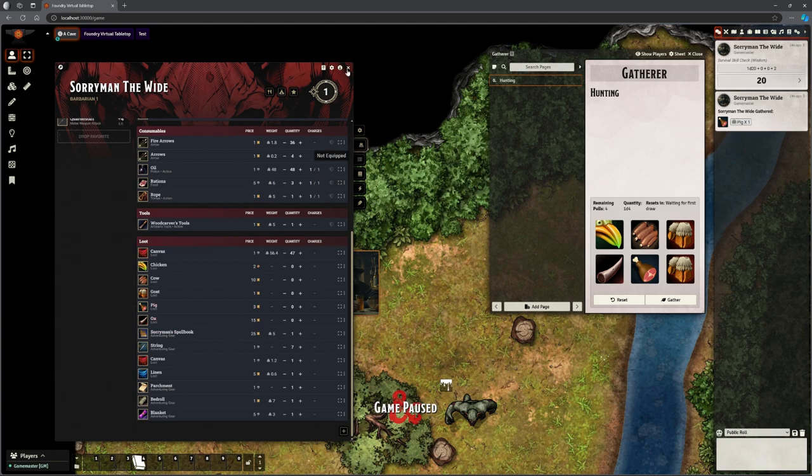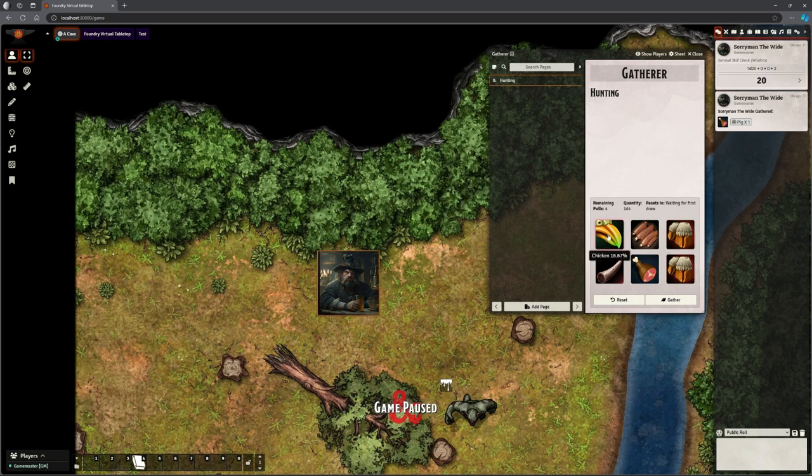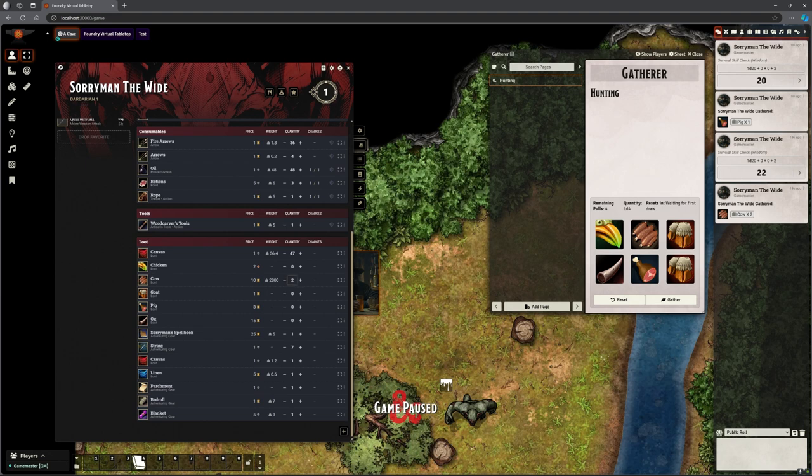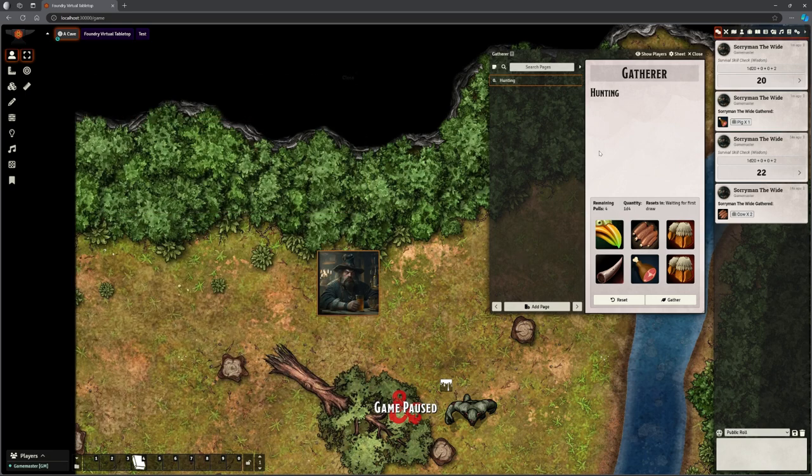Those are the kinds of things he can pick up, represented by these icons — chicken, cow, goat, sheep, pig, and ox. Every time he clicks this it asks for a survival check, and if he passes he gathers something. He now has two cow. The weight gets added and everything else — he's walking around with two whole cows, one over each shoulder.